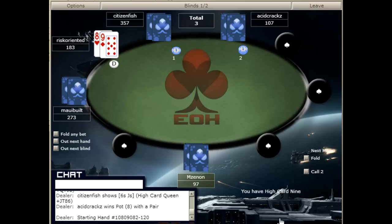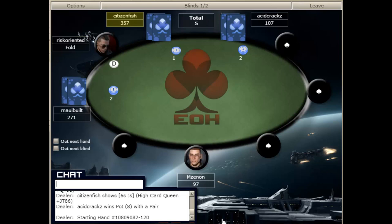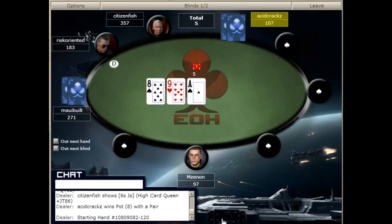Semi-bluffs are bets that you make when you don't have the best hand, but the next card could make you the best hand. So this would be an example like a flush draw — you don't have a hand yet, but you've got a really good shot at catching the flush, and so you're going to bet there.